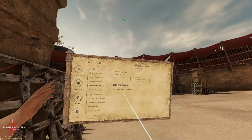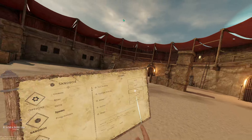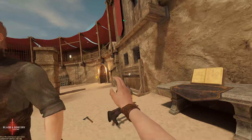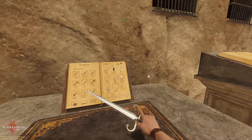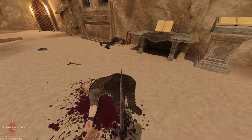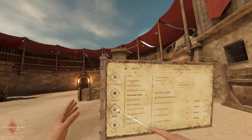Then we have Butter Stabs. Here are all the settings — you can enable it, disable it, set butter materials. Basically what this does: I'll get another dummy in here, grab a weapon — I'm going to get this dagger, it's my favorite. It makes stabs smoother, so watch this. It's just super smooth. Pretty self-explanatory.